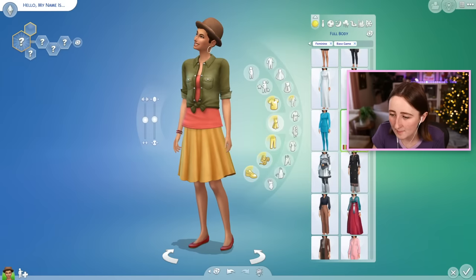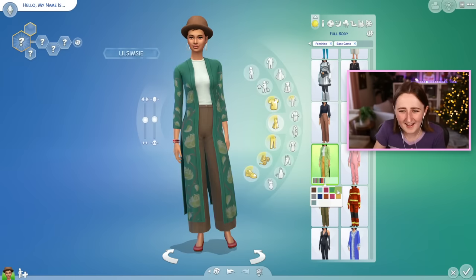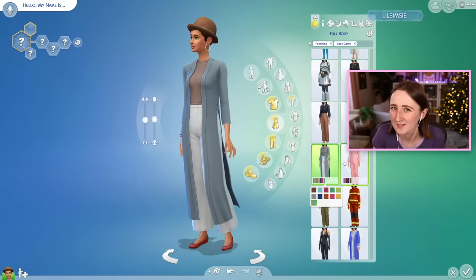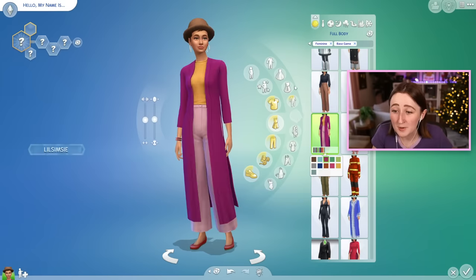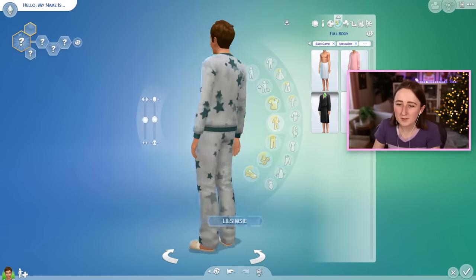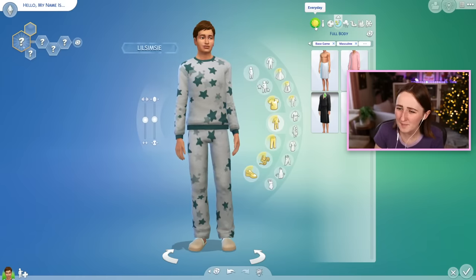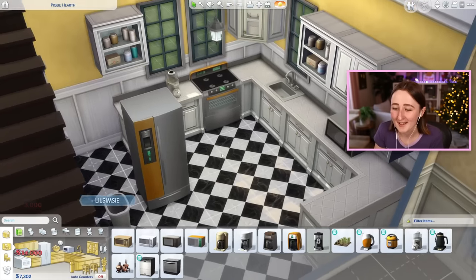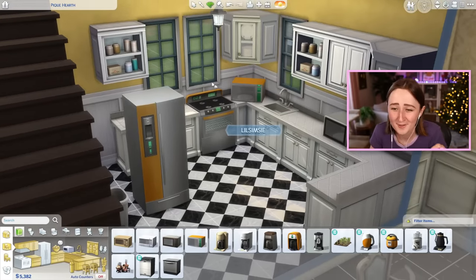The other thing we got in the base game is one new CAS item — this new outfit. It's hard for me to tell what's new and what's not because they don't mark it in Create-A-Sim. But we did get this beautiful new outfit for Feminine Frame Sims — I like the pink and yellow one and the blue one best. Masculine Frame Sims got the same pajama set. We also got a couple of new swatches on one of the base game kitchen sets.